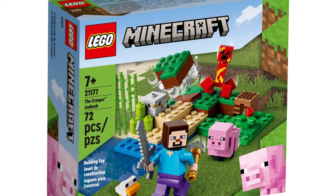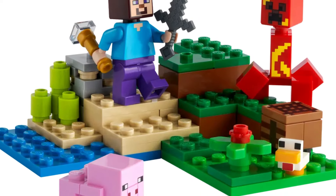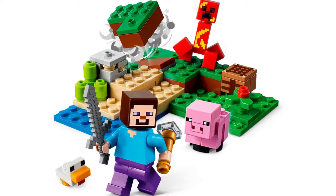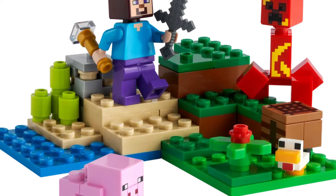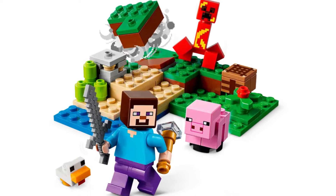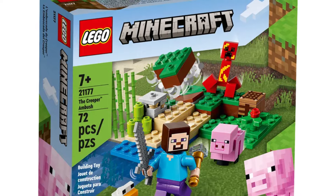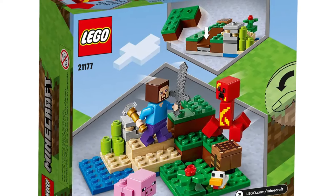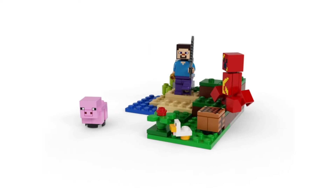Starting off with number 7 on our list is the 2022 set number 21177, The Creeper Adventure. The set features four Minecraft characters: the classic Steve, two adorable baby animals — a chick and a piglet — and a brand new Creeper design released at that time. Alongside the characters, the set includes essential exploration tools such as a crafting table, a stone sword, and a spyglass. The set's design is inspired by a standard plains biome, complete with vibrant flowers and a small patch of sugar cane placed near a beach. The terrain also has an exploding black play feature to emphasize the creeper attack, with 72 LEGO pieces and a price of 10 USD.